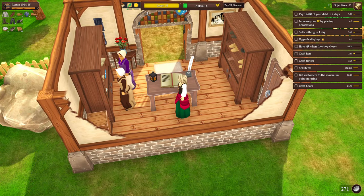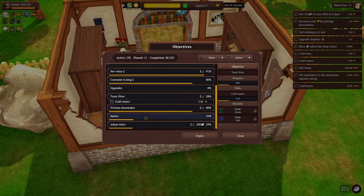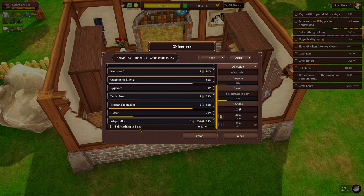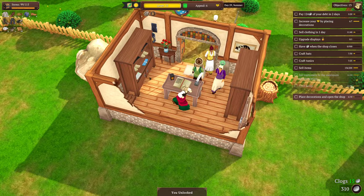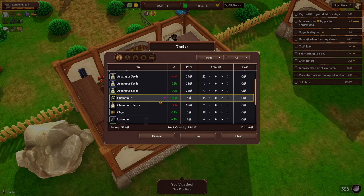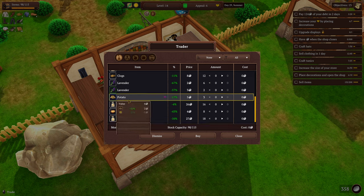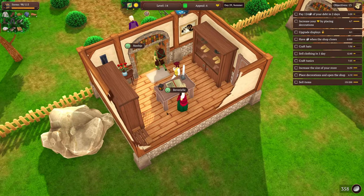Looking at our objectives — the tunic fitter will unlock the Batman cloak, and adept tailor — sell 40 clothing in one day — will unlock the dress. So now that we're gonna have everything unlocked momentarily, new furniture — thank you. The goal will be to increase stocks, shelf space, and appeal. Appeal is gonna be the big one.